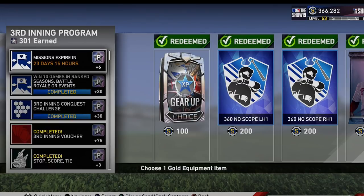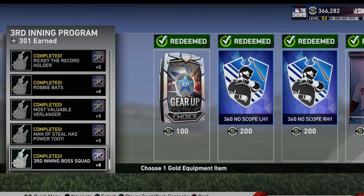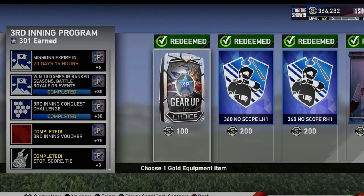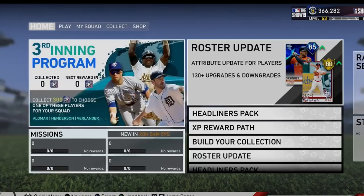All I did was ranked seasons games — didn't touch conquest, didn't touch events. So let's just go over it: missions expire, you have to do these missions to get mad stars. It will literally add up — if you get 12 stars a day from these missions, that's key. Win these 10 games, you should have these done already. Events, whatever. And we got the third inning conquest, which is easy.